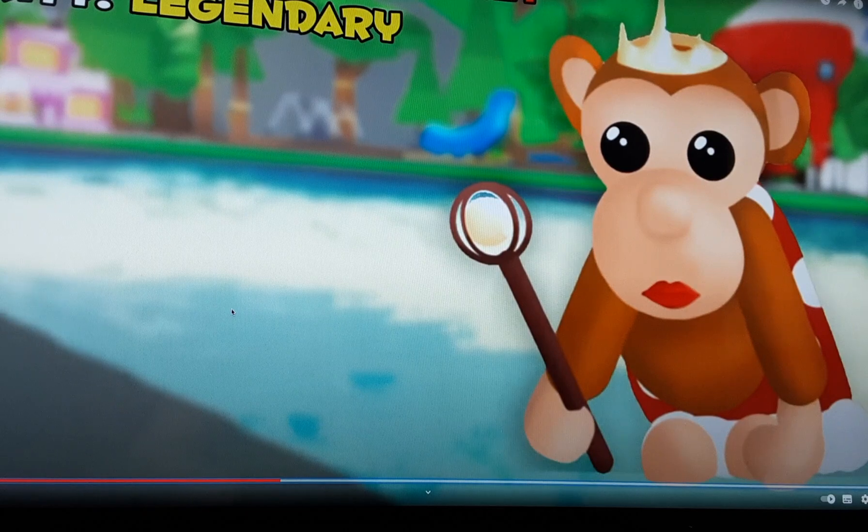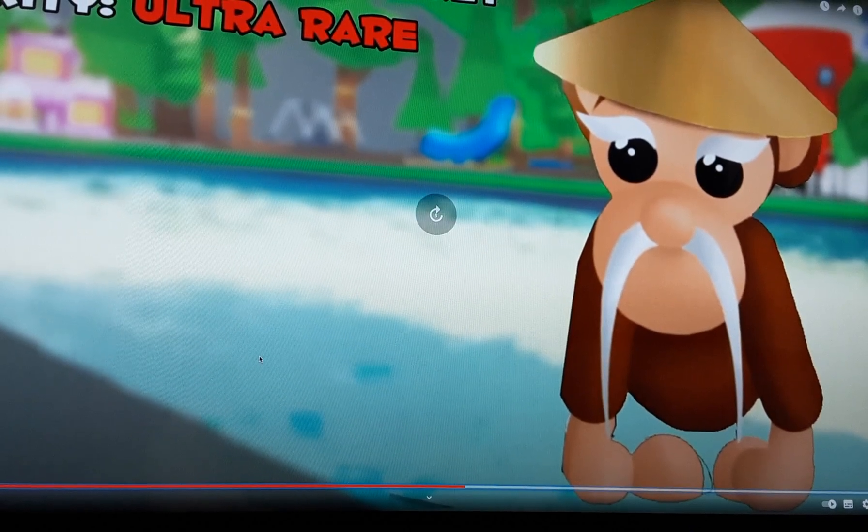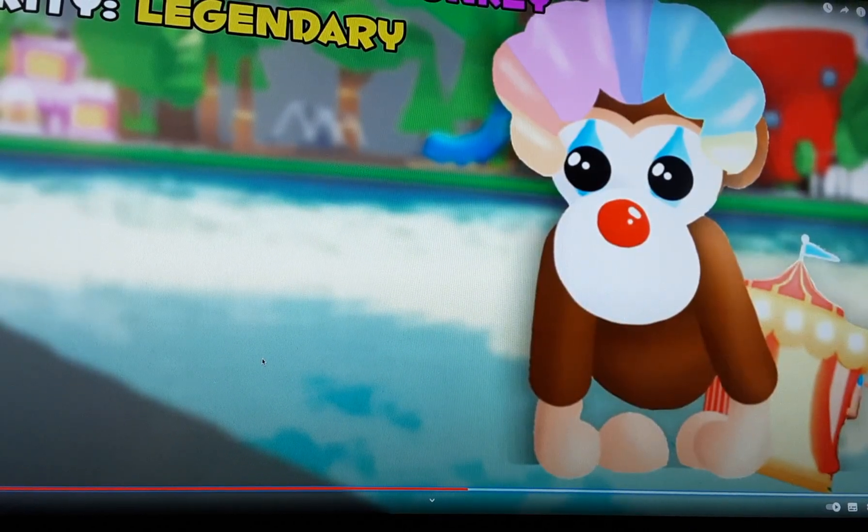Let's get onto our sixth pet — nine more to go. Here we have a wise monkey. The rarity of this wise monkey will be ultra rare. Actually, here we have a clown monkey, and the rarity of this clown monkey will be legendary. The ingredients it might need are funny sticks or something else.